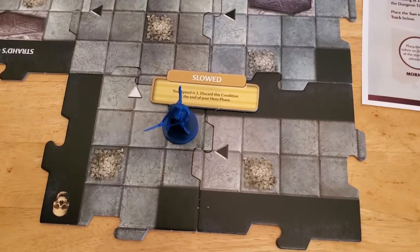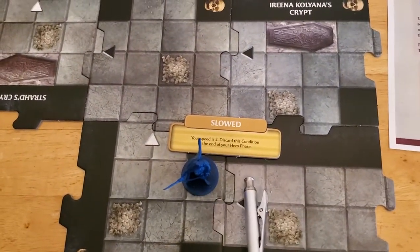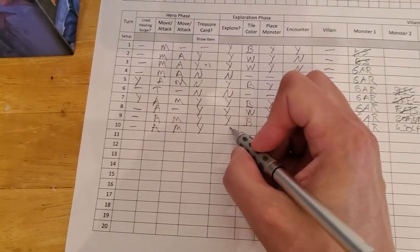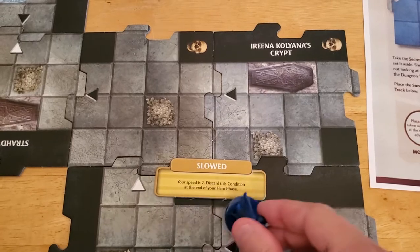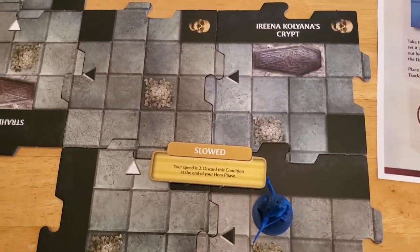We can move — we are slowed, but we can still move 2, which is enough to get us onto the other tile, which is all we need to be able to explore. So we will move and we will explore. We're going to move 2 squares, and that's all we can do. But it's enough for Alyssa because she has Scout. So the slowed goes away.